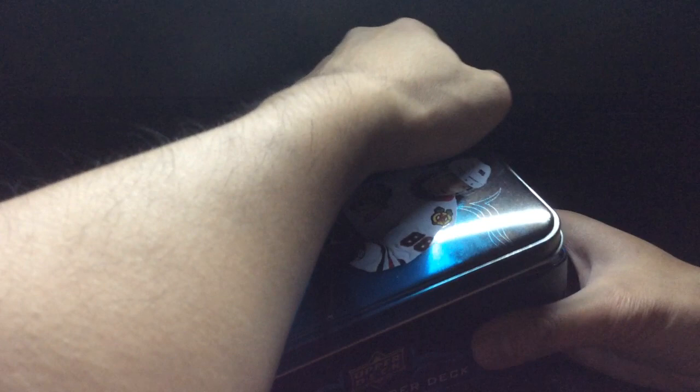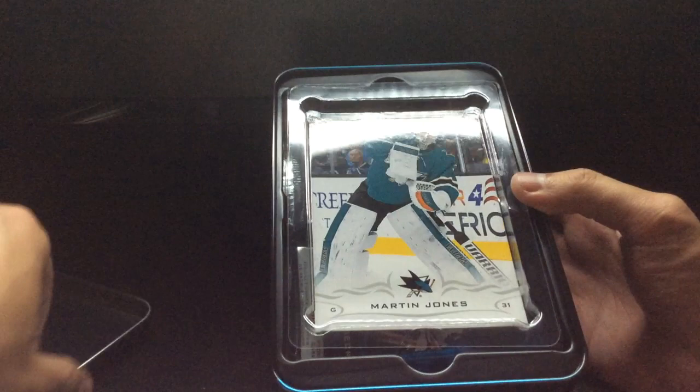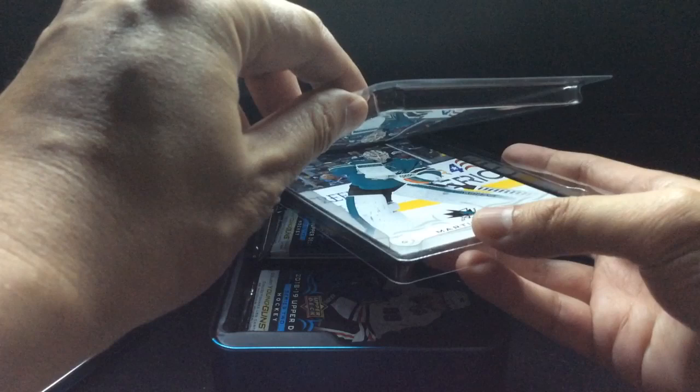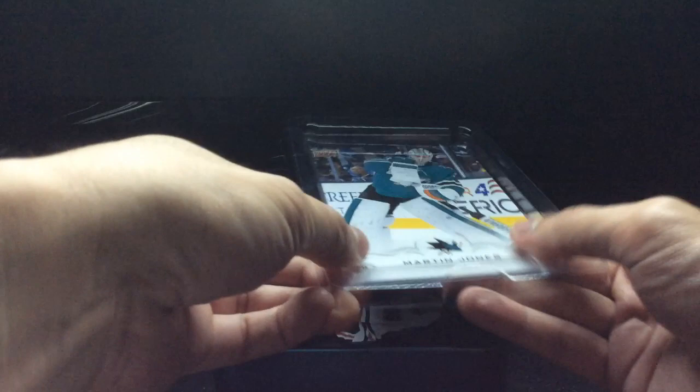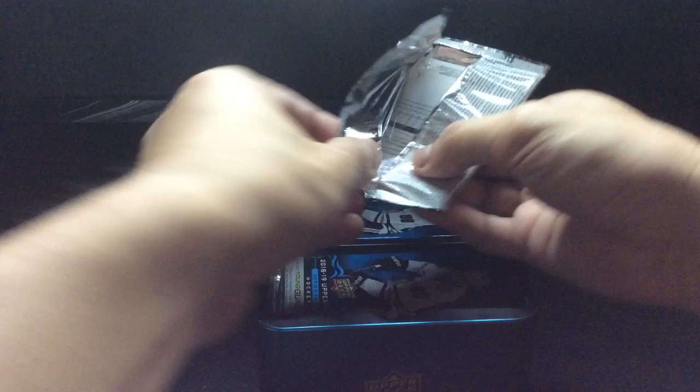So basically 12 packs, eight cards a pack. These tins are at their peak for a couple of reasons. We'll start off with the jumbo card - I've got a Martin Jones for the San Jose Sharks. It's kind of packed in here on top. There's our jumbo card.